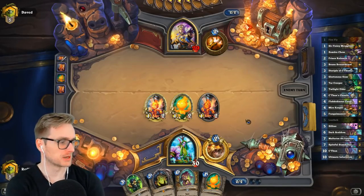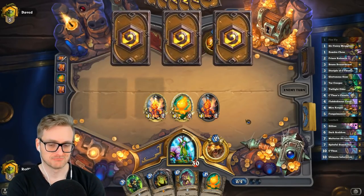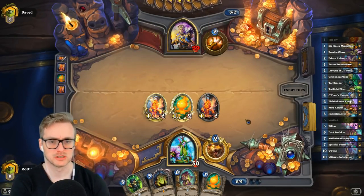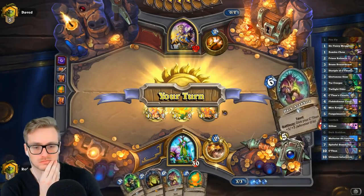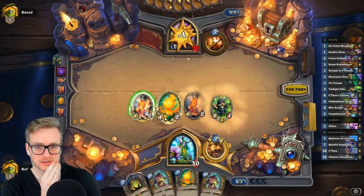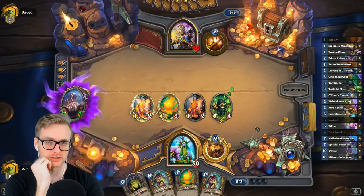C'Thun more powerful than Abomination or Darkness? I think not. That's a good point — Ticking Abomination especially is the powerful card. Let's buff up this C'Thun, get that going, and then get wrecked completely by Barnes and the Yashara here.